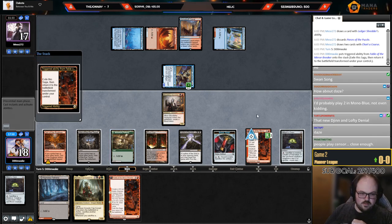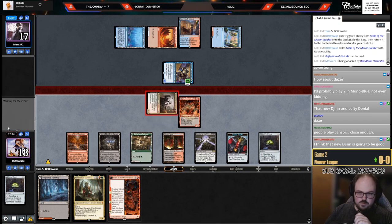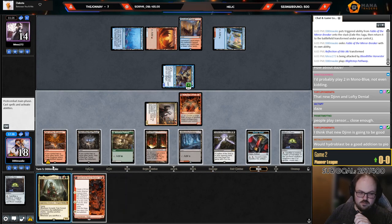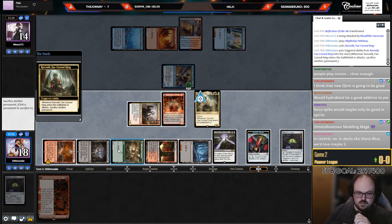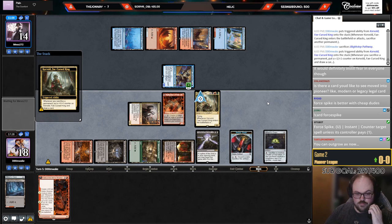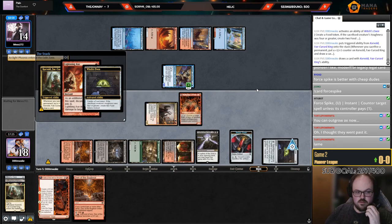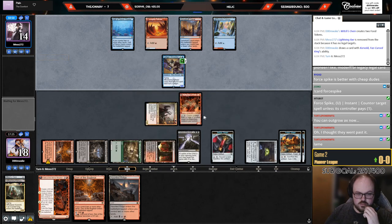That thing flips — I'm going to go to the combat step first. I think what they probably have is Lightning Axe. I'm just going to sack the extra black source, draw a card. It is Lightning Axe. I'm sacking Corvold to itself for an extra card because I can't make it a six-six. I can't sack two things. They discarded a Phoenix — makes sense. I still get to draw two cards, which is pretty good.